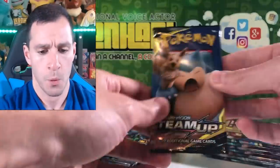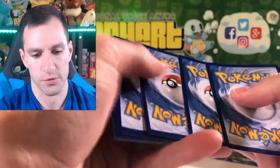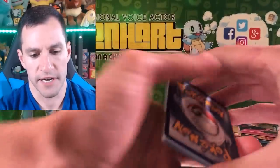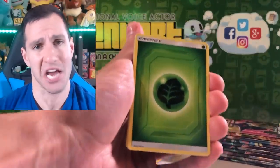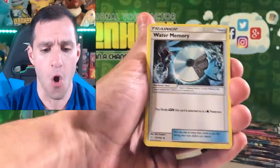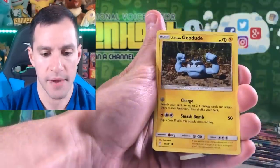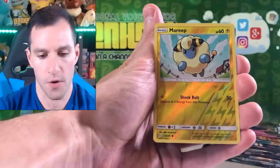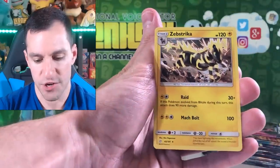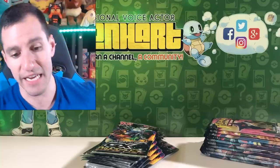Let's open one more Team Up pack with Eevee and Snorlax on the pack art. Leaf — yay! Two packs in and I got the Guess the Energy Game right after going 0 for 40 in the other video! Dana, Meowth, Geodude, Grimer, Pidgey, Bronzor, Maripan, Zebstrika — and even getting a Jirachi Holo for the Team Up Pokémon card set is a win.